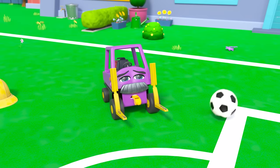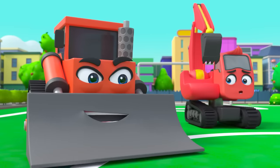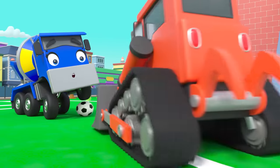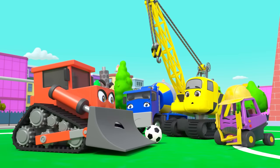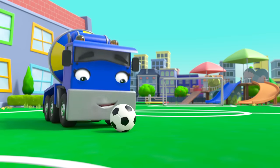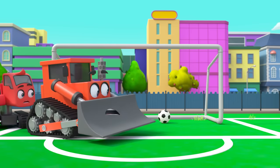Bump charges for the goal — whoa, steady there Bump! That was a very big kick. Whoa, Bump really wants to win. Daisy passes to CJ, but Bump tackles CJ to the ground. Oh dear, that wasn't very nice, Bump — he should have been more friendly. Mr. Rubble is giving Bump a yellow card — he doesn't look very happy. Diggly is in goal but Bump pushes Diggly out the way — poor Diggly. CJ scores — hooray!